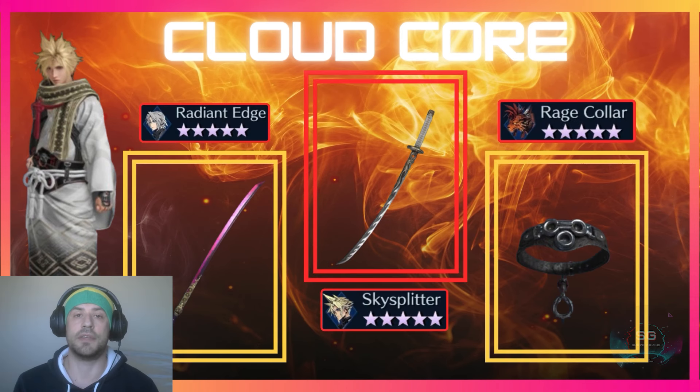The core for all of the fire Cloud builds I will be doing is the Sky Splitter as the main weapon, and then the two sub weapons will be Sephiroth's Radiant Edge and Red's Rage Collar.